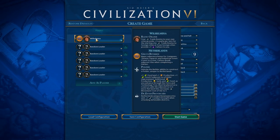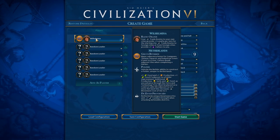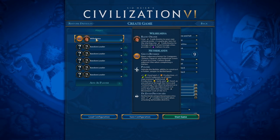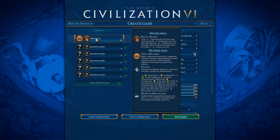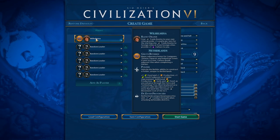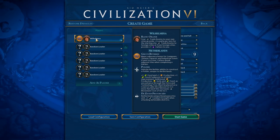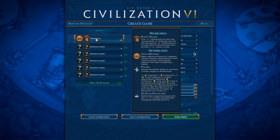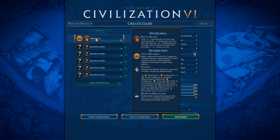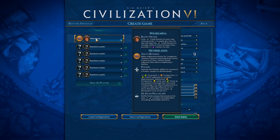Vilhelmina — so what does she offer to us here? We've got the trade route bonus: your trade routes to your own cities provide plus one loyalty per turn for the starting city. So if you've got some cities on a border with another civilization, start trade routes there, send them out, you're going to be getting plus one loyalty. Trade routes to foreign cities get plus one culture — excellent boost. I like that. That is the orange radio, as you would say in France.